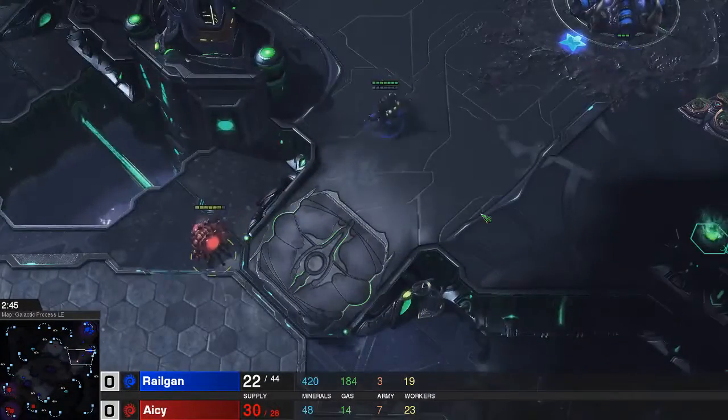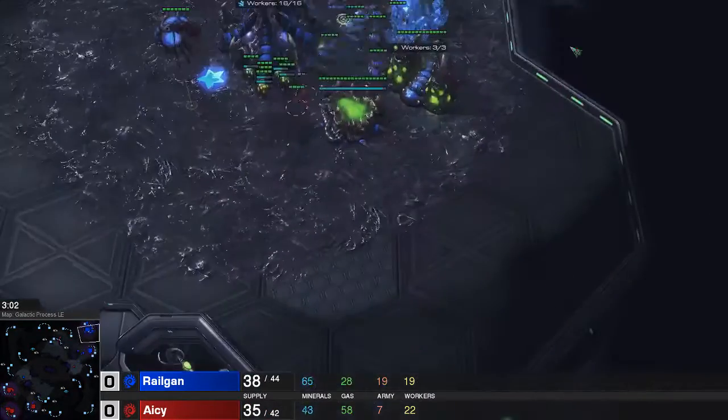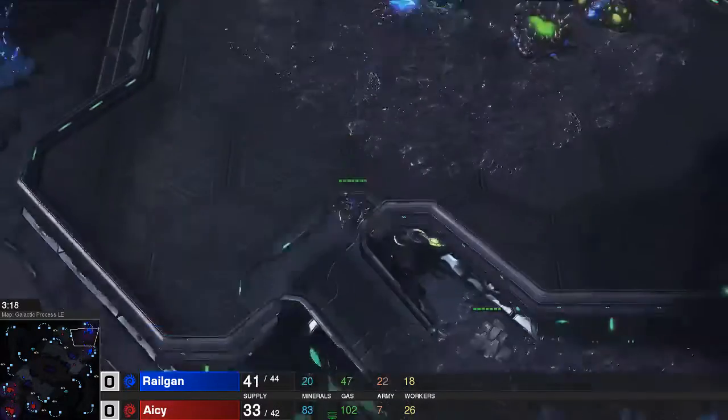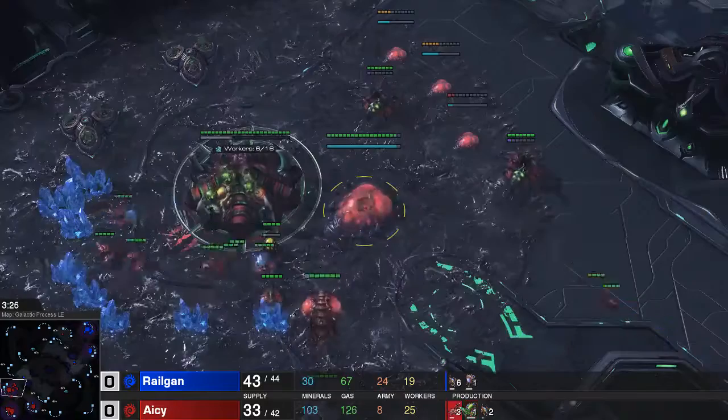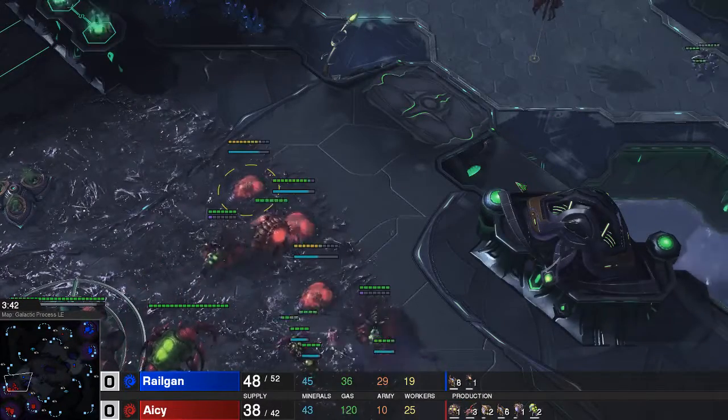We have two Lings on the way. I think he will scout fairly quickly what's up. He sees no drones at the natural, he sees the roach warren and the Ling speed. So at this point of the game he knows what's up — he puts down the spine crawlers and he morphs in the banelings.